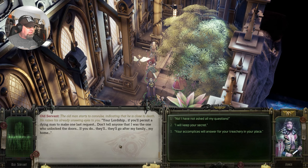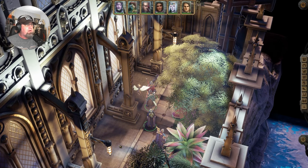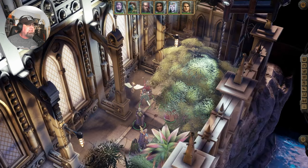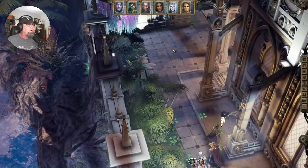'Your lordship, if you'll permit a dying man one last request — don't tell anyone I was the one who unlocked the doors. If you do, they'll go after my family.' We'll keep a secret for now — he'd be dead anyway. We can change our mind later. Besides, he at least has paid his punishment.